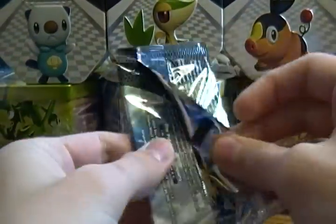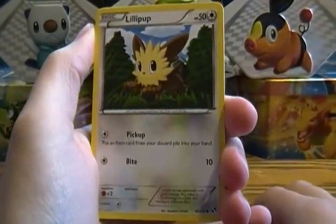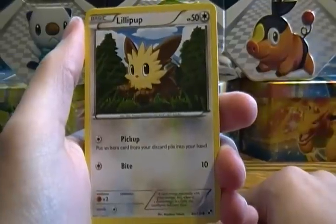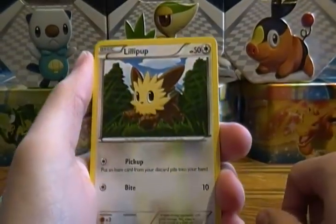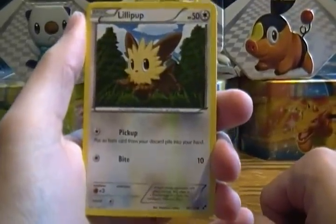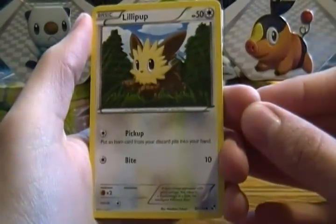I'm not sure what order I'm uploading these videos in, so this may be a bit confusing. As of when I'm making this video, I have a booster case due in tomorrow of Black and White, so we'll have plenty more openings to come. In total, we have these two six-pack openings, each of the three tins in the background — a Reshiram tin and a Zekrom tin — plus our pre-release packs, and the booster box slash booster case as well. A whole lot of Black and White opening for you guys.